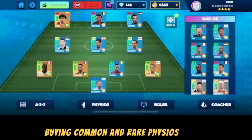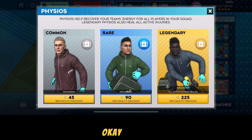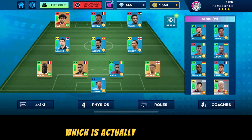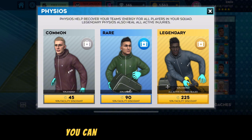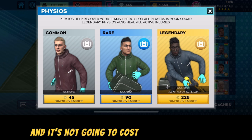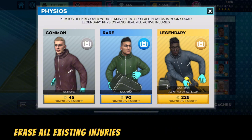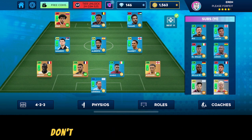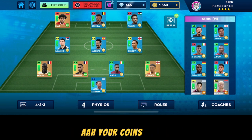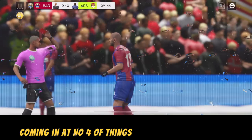At number five, things you shouldn't do is buying common and rare physios. Common physios cost 45 coins and are not effective — you actually have to use them twice. Rare physios cost 90 coins, which is a lot. You can heal your starting 11 with real coins for less. Only the legendary physios are good because they erase all existing injuries, so don't waste your coins on common or rare physios.